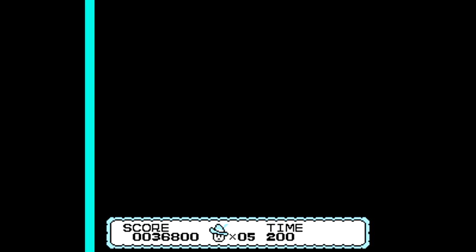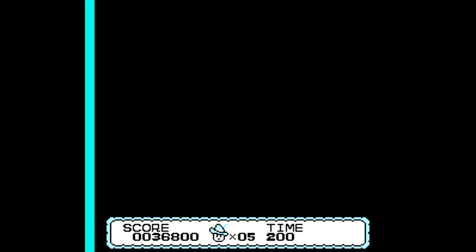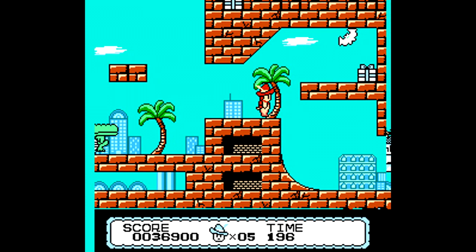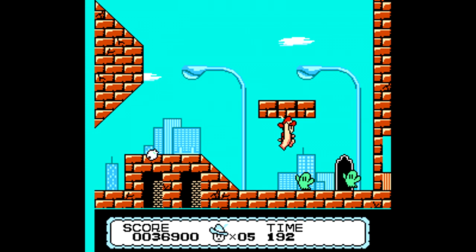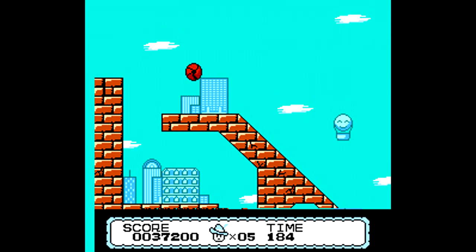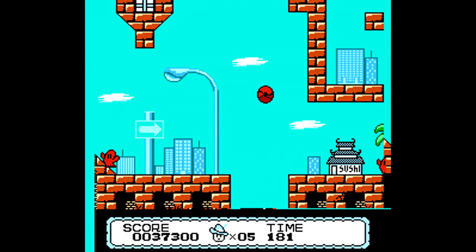After completing a world, you'll get a little bit of text and a note from the main enemy of the game, as well as your character saying they're off to wherever the next place is. The worlds are based on real-world locations — places like San Francisco, New York, Lima, Peru, and Mexico. The game does a decent enough job showcasing each world's unique characteristics. My personal favorite is probably Las Vegas, since it has a gambling theme and I'm a big fan of casinos.